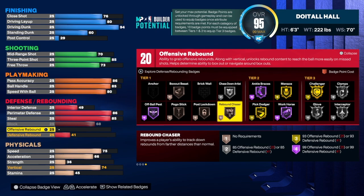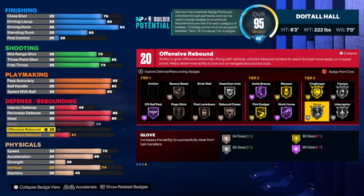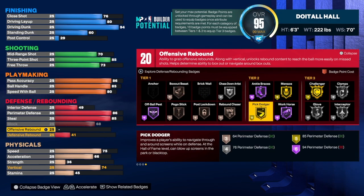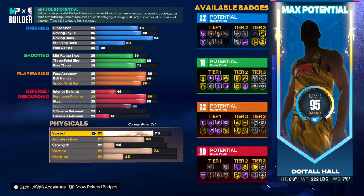This is what we have for defense — 20 badges. Some of you may think that's not enough, but check it out: 6, 12, 18 right there plus we need 10 over here, so that'll be 28. We have 20, plus 6 gives 26, and we'll need two more badges. The badges I would use: chase down artist, pogo stick, box out, rebound chaser, and maybe minx as well. The combination across all categories — 22, 18, 22, and 20 — is not bad at all.